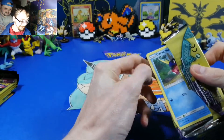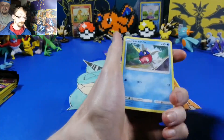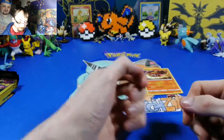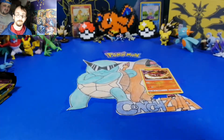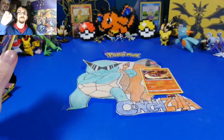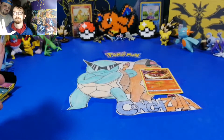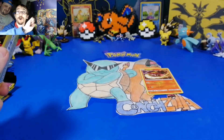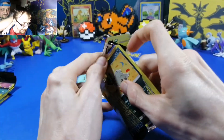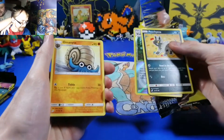All right, come on, you have to get something. Carvanha - nothing. Sableye and a save light - that's a cool art though. I think you can see it better on this camera. There's the art - it's like blinding me. Well you're wearing glasses, that's probably why. All right, let's keep going - it's kind of dry. We've already seen the reverse holo so it's Burning Flareon.